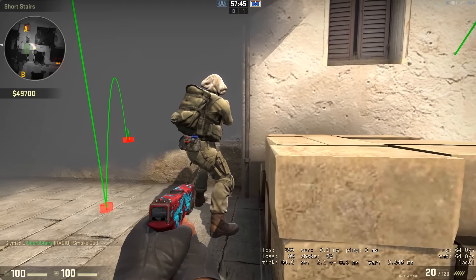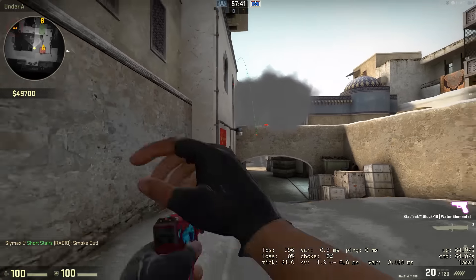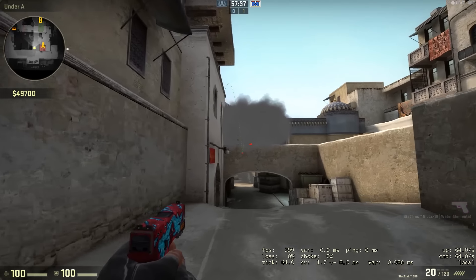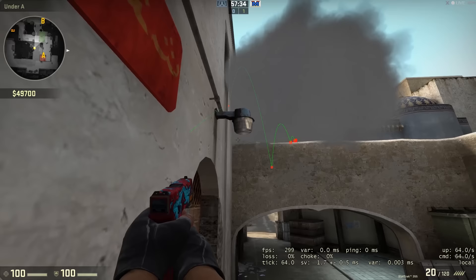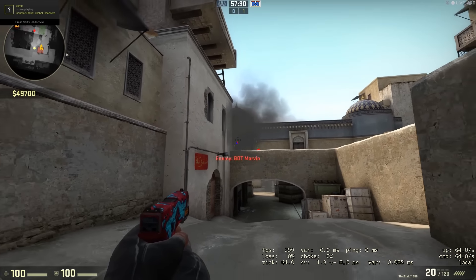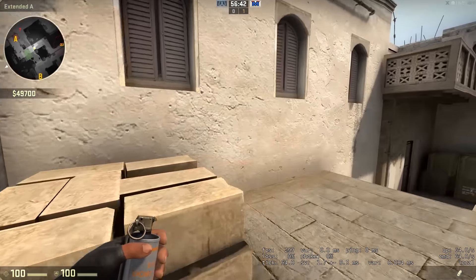And you can see it's a one-way, so if that CT were crouching he'd be able to see through, but from here you can't see a thing. It is true that from down here you can sort of see something, but no one's really going to expect that. So I'll show it to you again now with the roles reversed, with the bot down there and me up on short.